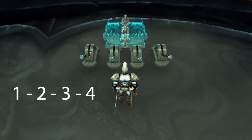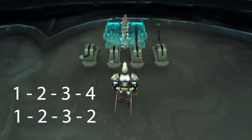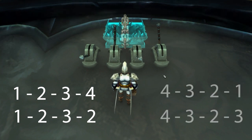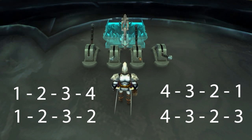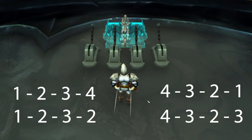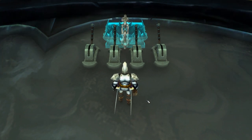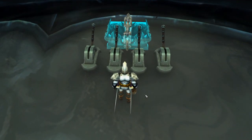Throw the lever 1, 2, 3, 4, 1, 2, 3, 2. And then you just reverse that pattern: 4, 3, 2, 1, 4, 3, 2, 3. And there you go — you have officially tested every possible combination of levers in the fewest strokes possible.